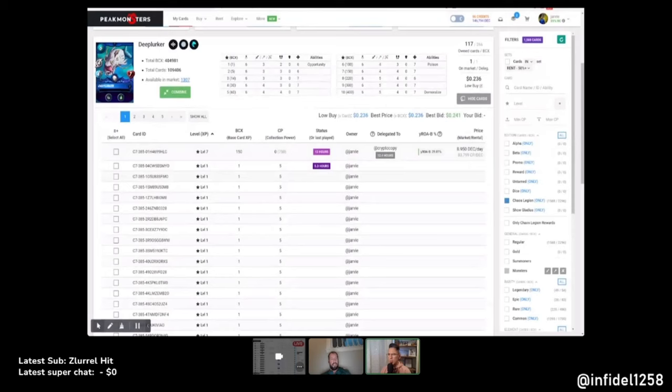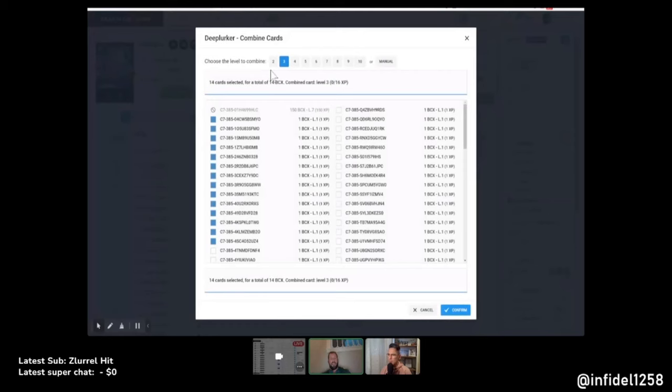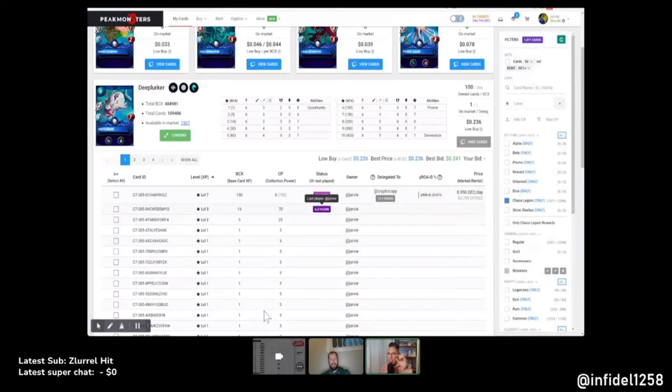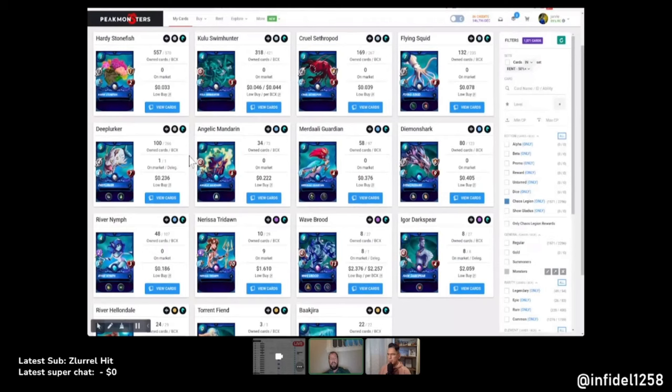I'll do three copies and two copies — two combinations. I haven't been doing that yet. I saw the functionality to specify levels the other day but hadn't used it yet — leveling up cards is way faster than it was in the past. I'll put a two in there for now and may swap it later. I want to check how much archery damage the Kulu Swim Hunter does at that level — I think it's two.